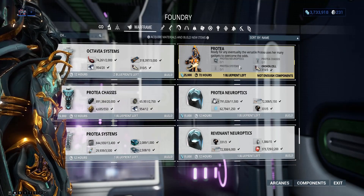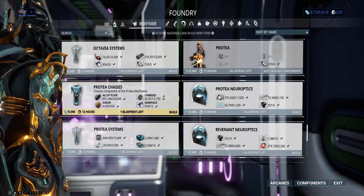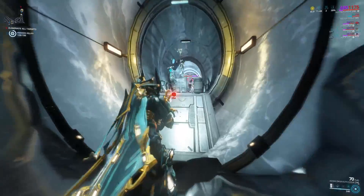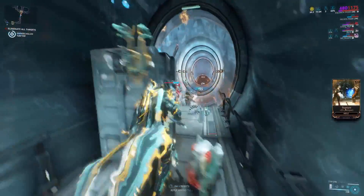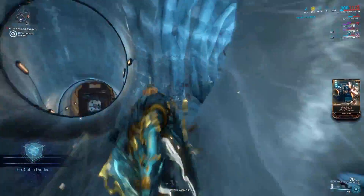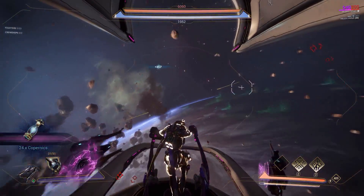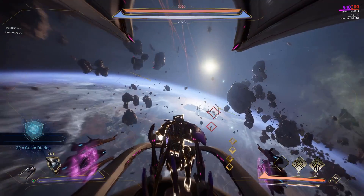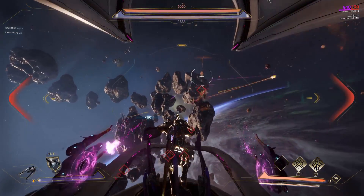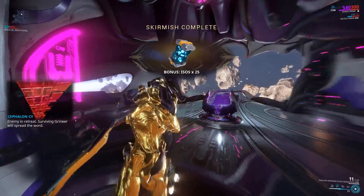Once you have all your components, it's time to start crafting. You'll notice that Protea's components will need a hefty amount of carbides, cubic diodes, and copernics. You can get these in small amounts from killing Eximus enemies on Ceres, Europa, or Lua respectively, however that is not an efficient way of getting them. Instead, they are very common and drop in huge amounts from Railjack missions, so if you don't already have them, just join some public Railjack missions and you will have collected thousands of each in no time.